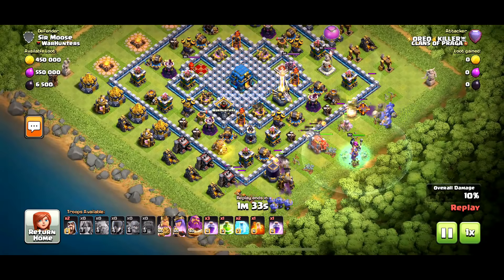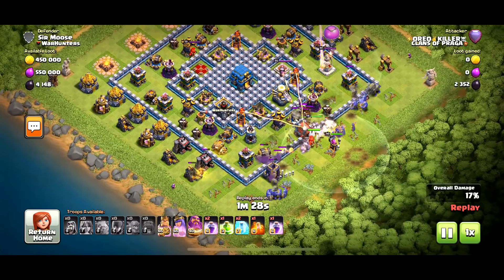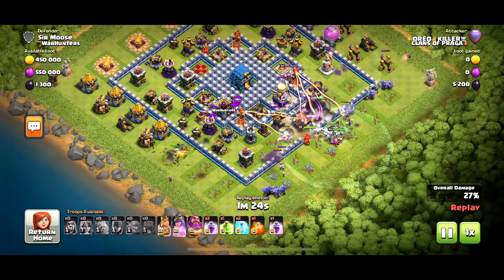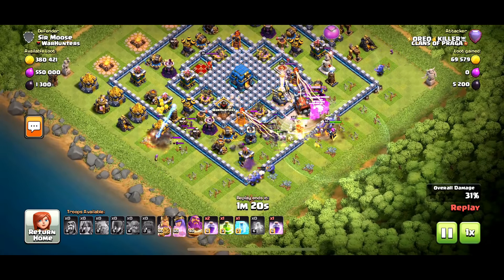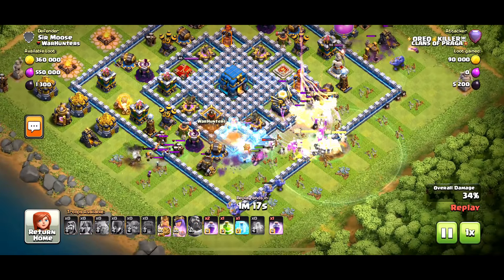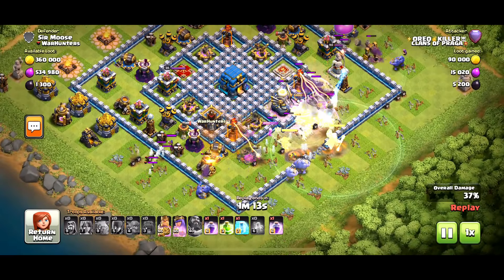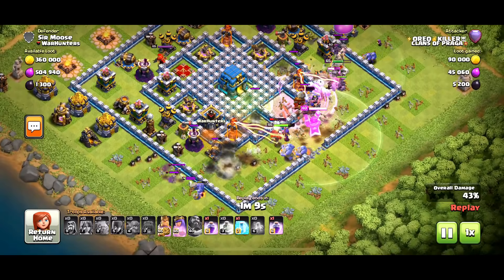Into the action now: golem on the left, golem on the right making a nice funnel, pushing into that base. This is the key — you have to get your wrecker to that town hall otherwise you're not going to get above one star. But the wrecker has gone in a bit early and has just hit that tornado trap. It's all going a bit wrong. Personally, if you want to get at least two stars, send in that wrecker a bit later — about now — so all the defenses are distracted.